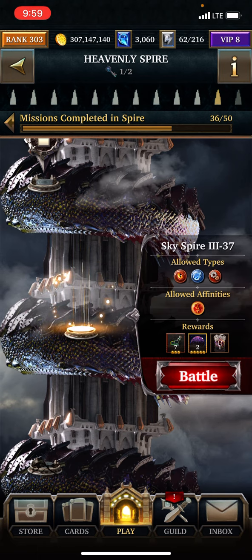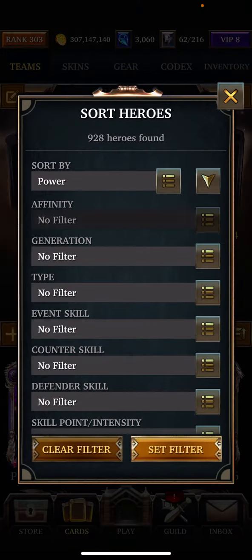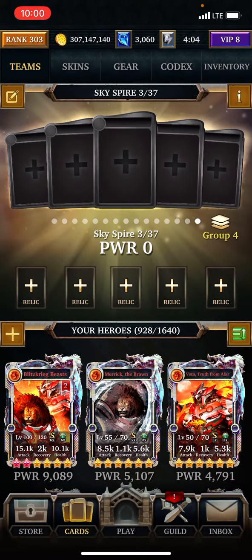The stats will be available in the description as usual. And there is an Aegis on the floor — it is the Poisoned Aegis, which means the boss is going to deal damage every turn.